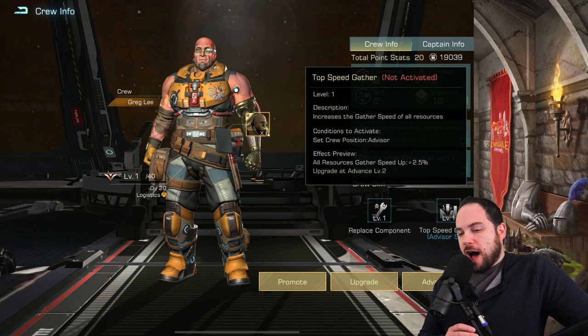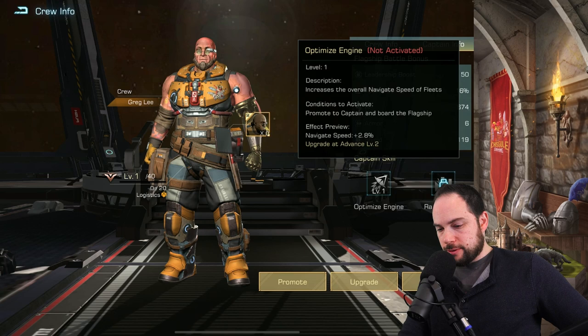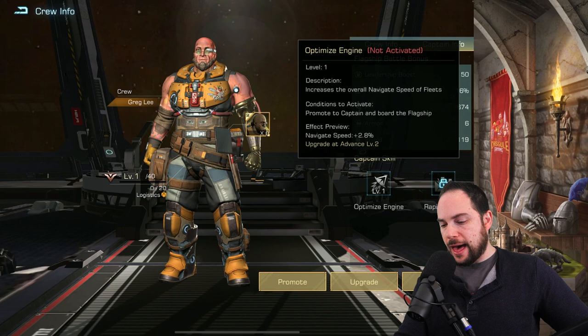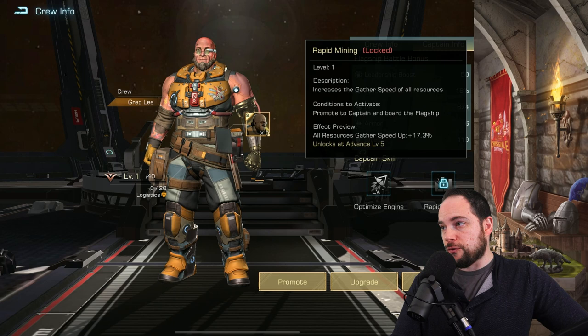If we look at what he does as a captain: optimized engine - navigate speed of your fleets. I'm not in love with that. But when you get him to level five, all resource gathering speed by 17%. Now that's nice. I feel like if I get this dude to level five, my game plan is to have him for gathering speed and just put him in a ship I'm using to gather. That seems fine.